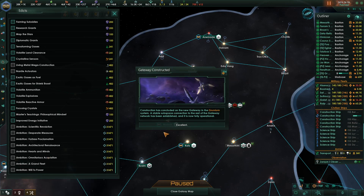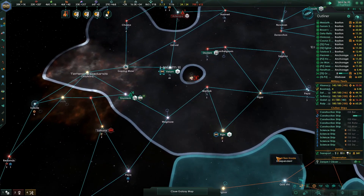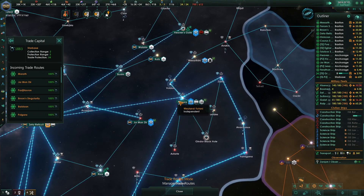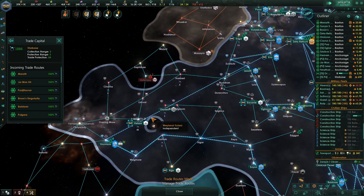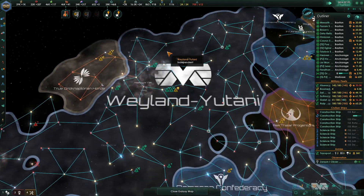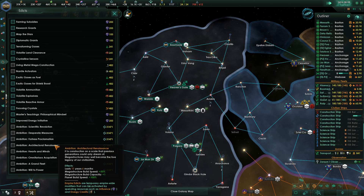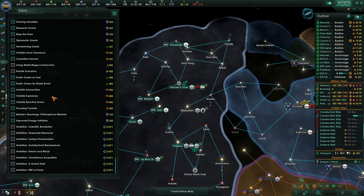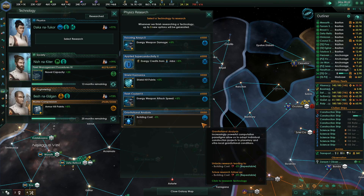Gateway constructed in the Grumium system — excellent. So in Grumium, we turn this on. He's going right to there where he's supposed to — right to Zeta Reticuli, awesome. For Edicts there's an Edict down here: Architectural Renaissance. That gives you megastructure build speed plus 50%, which is nice, but it gives you another one that you can build with — you can build three megastructures at the same time, which is sweet.